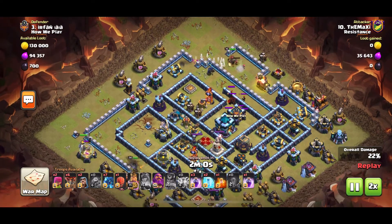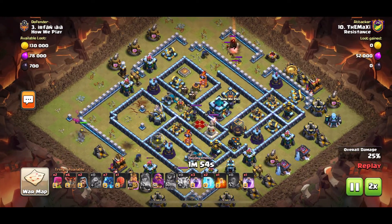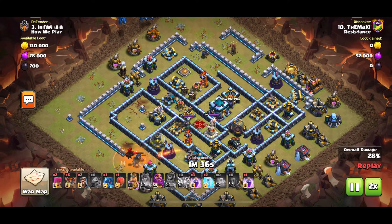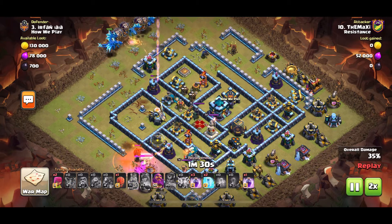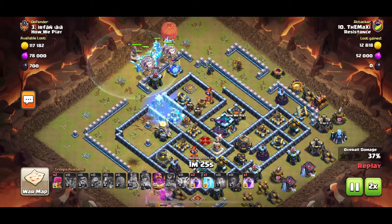The Queen up north pulls the CC, the enemy Queen dies very quickly. He still has a poison, still has the King ability — uses the poison for the Headhunters. He now sends all his E-Drags with the loons, the Warden, and the Slammer all the way in.